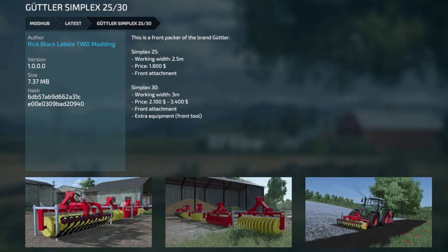The Guter Simplex 2530 Front Packer — it's a roller. 2.5 meters for $1,800 as a front attachment. The 30 is a 3 meter version, going from $2,100 to $3,400 with the front attachment and extra equipment. Comes with a couple of rollers.